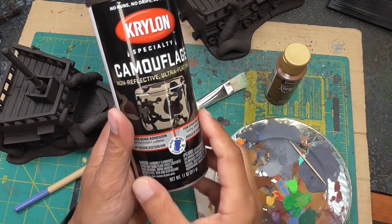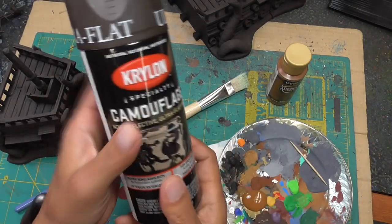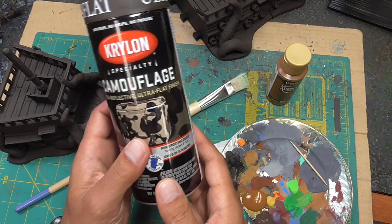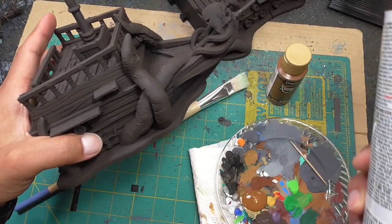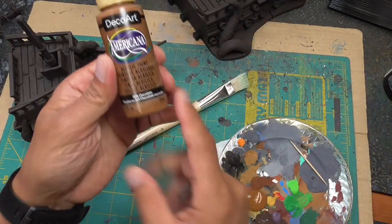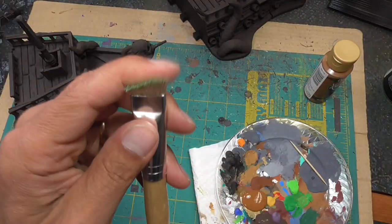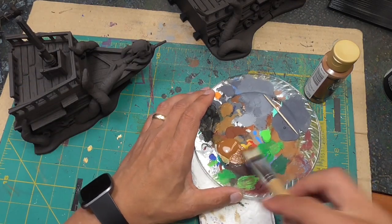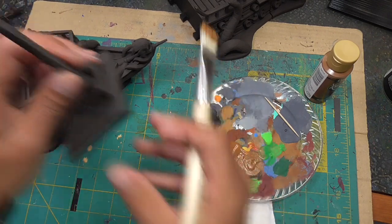I start off with an undercoat of Krylon Camouflage Brown. This is really ultra flat — very matte, not shiny at all. You can use the Rust-Oleum version of camouflage paint as well. If you don't have that, just use the darkest brown you can find and give it a nice spray all over. Then I grab my milk chocolate paint and a hogshair brush — it's relatively stiff, which provides good coverage but prevents paint from going down into the cracks and crevices.